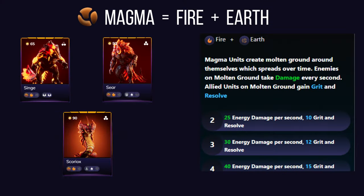Similar to inferno, magma affinity combines fire and earth to create a scorching battlefield. When alluvials with magma affinity enter the fray, they create searing molten ground around themselves that inflicts damage over time to nearby enemies — a fiery hazard zone that opponents will definitely want to avoid.